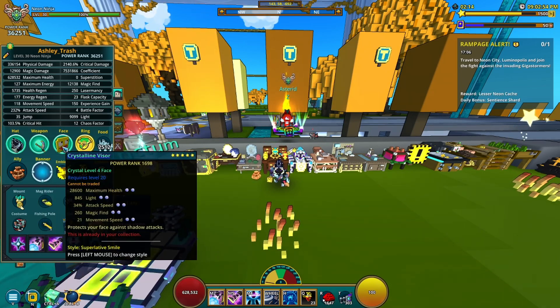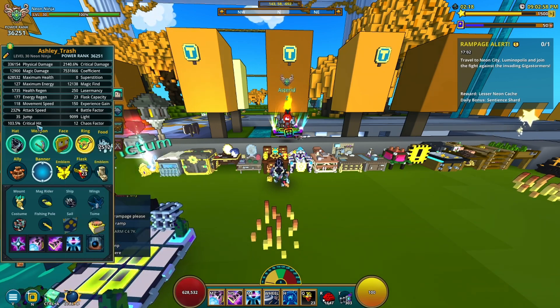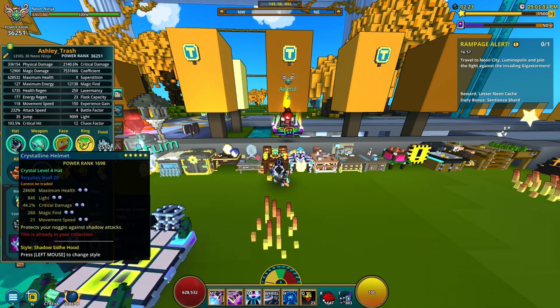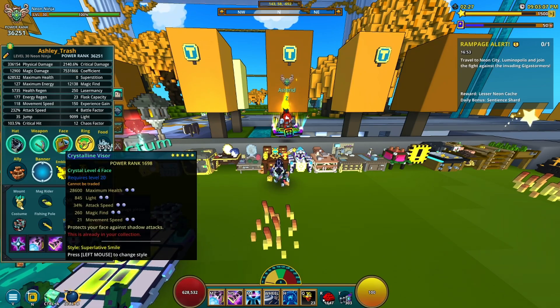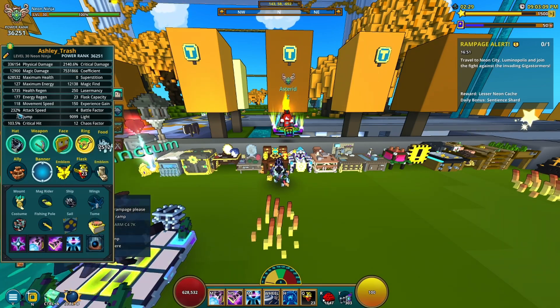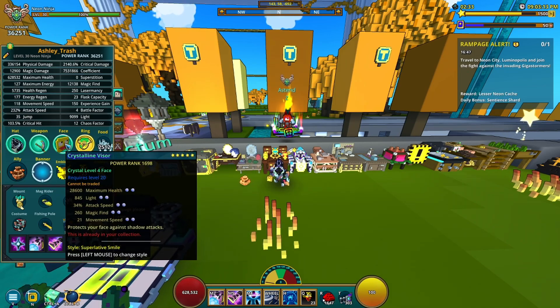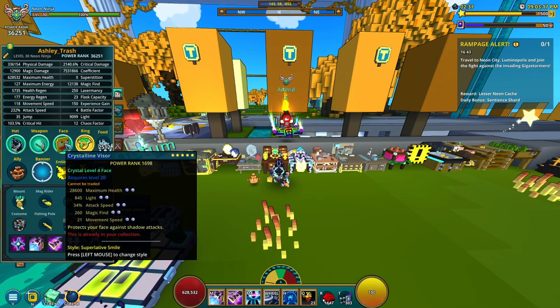Then we go on to the face piece. I put attack speed on this one. With Neon Ninja you can swap one of the crit damage stats for attack speed if you wish. I went with attack speed for one of the stats because I already have a bunch — I basically already one-shot, so there's really no point. I go with attack speed, magic find, and movement speed for this one, and that's basically it for the gear.